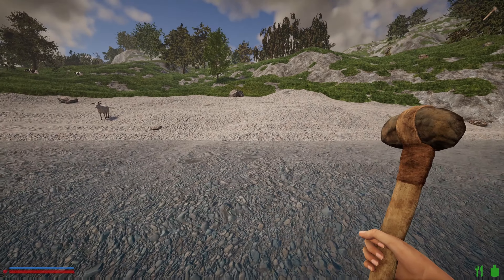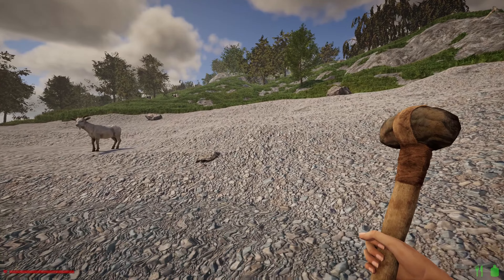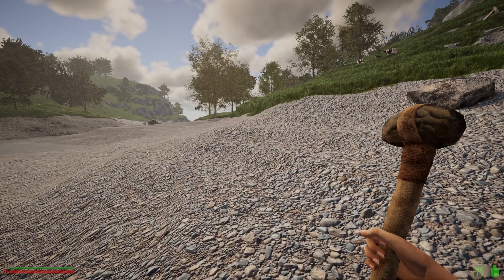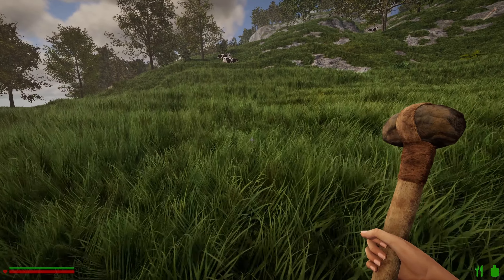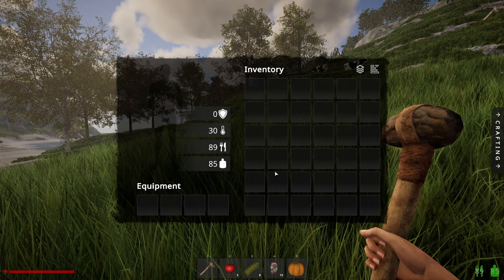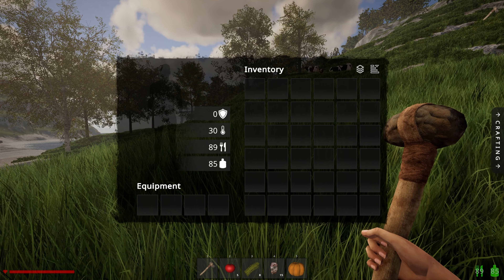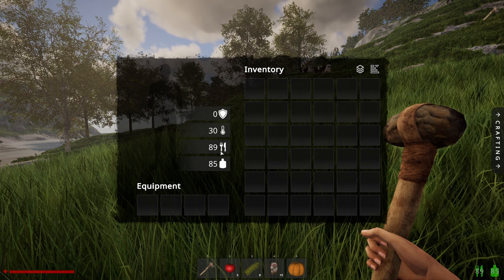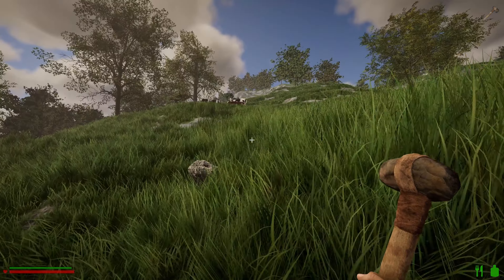One thing I thought they might have changed - you can see your food and water icons down the bottom right hand side. They're green, so when it starts to go down it'll go yellow, then orange, and eventually red to indicate you're quite low. You have to bring up the inventory to actually see where you're at. But that's all right - it goes down so slow, it's never a concern. The food and water in this game is very mellow.